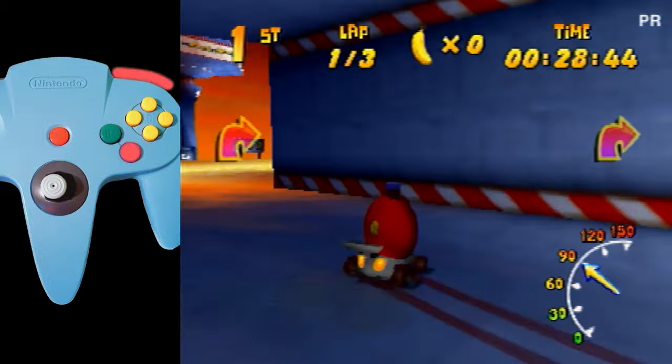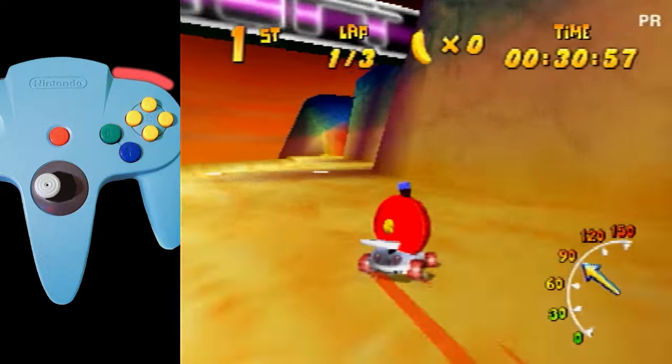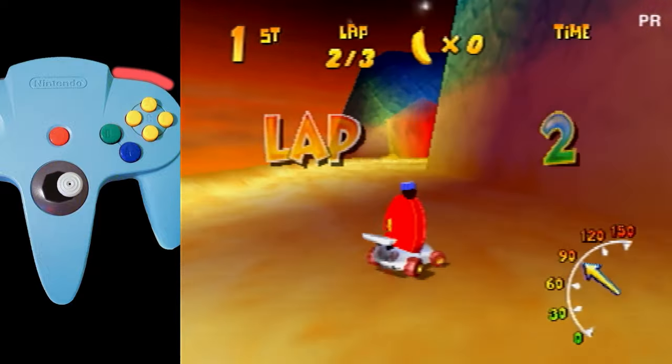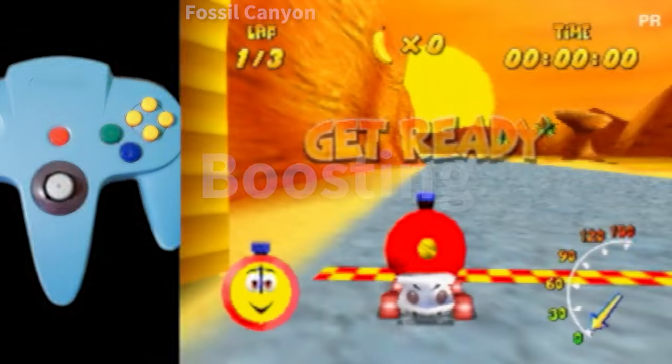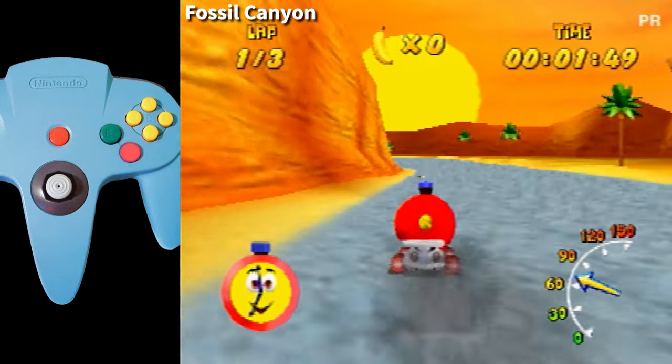But there are lots of times during DKR gameplay where you don't want to be A-tapping or drifting at all. Let's talk about boosting. Green boosts are very easy to get, and are the fastest type of boost in the game.